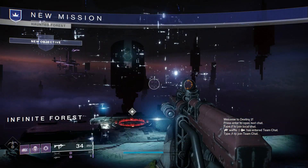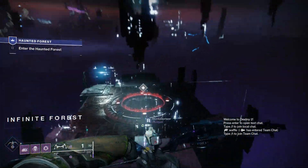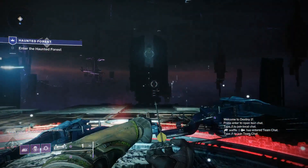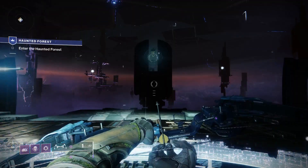Right when you head in, you're going to have two other people with you. There's only a maximum of three people — so it could be you and two friends, or two random people that it will pair you up with. You're going to spawn in the Infinite Forest, and from there you're going to want to go to this portal where all three of you are going to have to stand at the same time, and it's going to teleport you to the Haunted Forest.